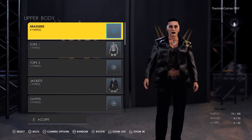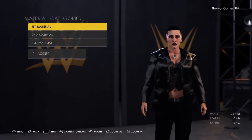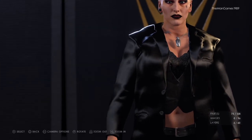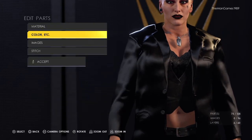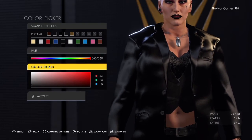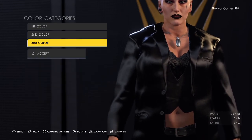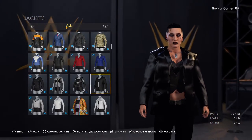Now going into the upper body tops — select that one there. For the materials we have satin and default. The colors are that shade of gray — like a lighter black — black, and black again. The material is satin. Then go into jackets and select that one there.